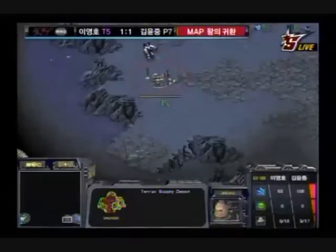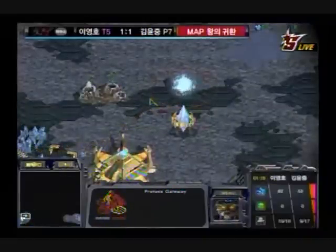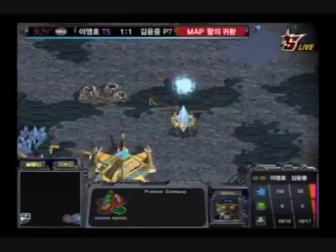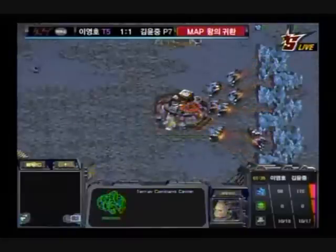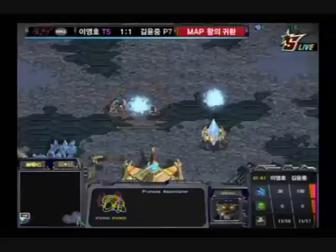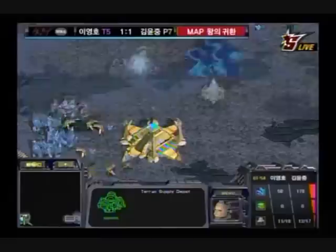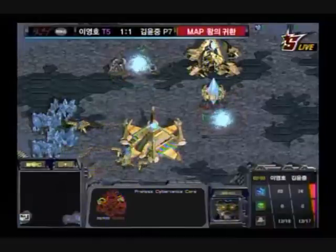Flash got the early pressure and had some excellent Vulture control to surround those Dragoons and take out Shuttle's entire force. So Shuttle saw Flash's full fury in that last game. Now Shuttle is not going for another 12 Nexus — he's putting down his gateway, playing much more standardly. Flash is prepared for anything, walling off into his main, putting down his barracks and refinery. Another standard opening from Flash, with the assimilator coming up for Shuttle. Since it's a four-player map, I'm expecting a longer game.